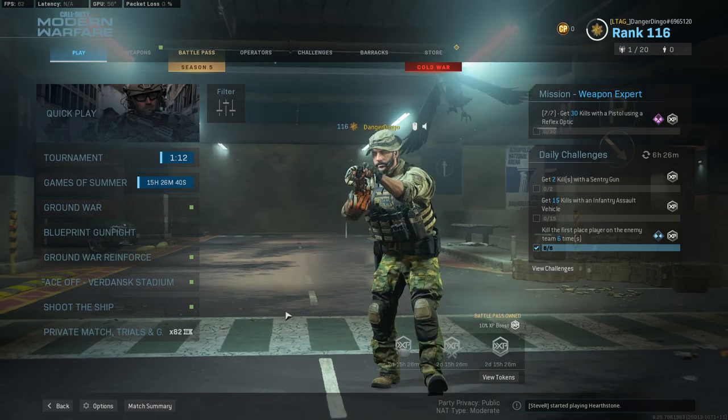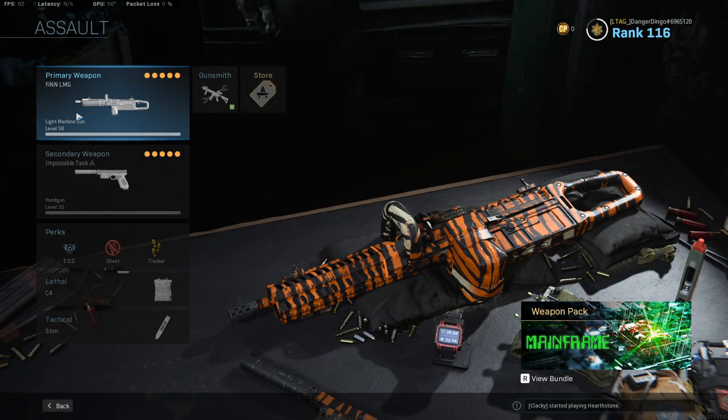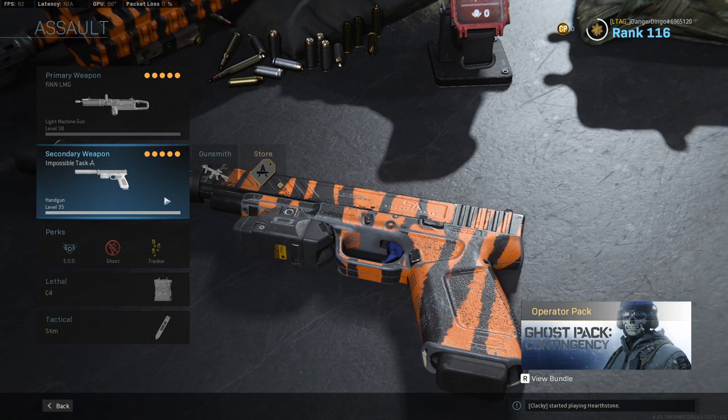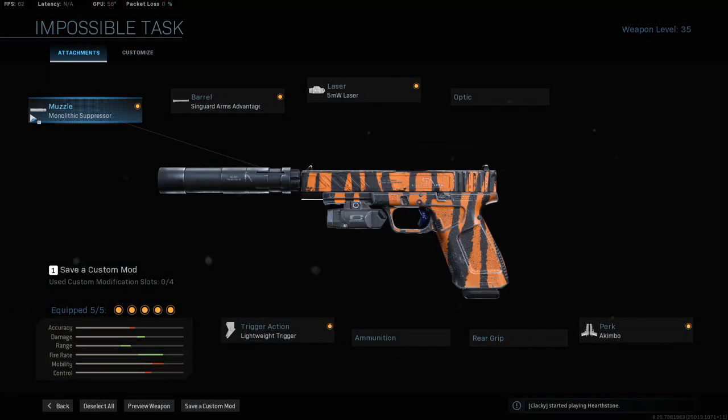Let's jump straight into our chainsaw build. We're going for basically a very high rate of fire, recoil control, and just being able to spray people until the end of time. Starting off with a secondary choice, the Akimbo X16s — basically all we want is another powerful close range option. If somebody does get too close, we can blast them away. Monolithic suppressor, Synguard arms, advantage barrel, five milliwatt laser, the lightweight trigger, and of course the Akimbo perk. You just get these up when people are too close and blast them away with very high fire rate and good damage at close range.